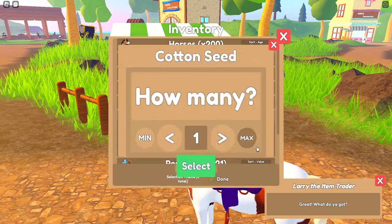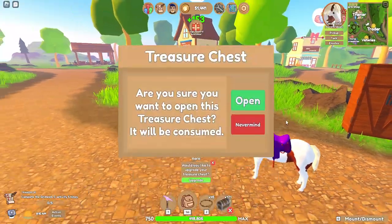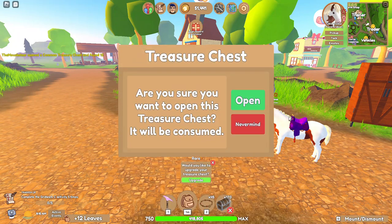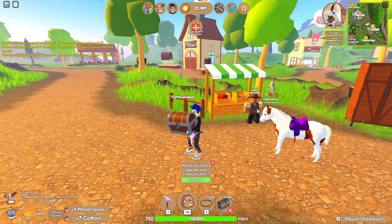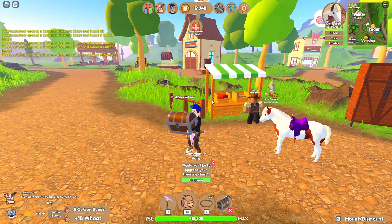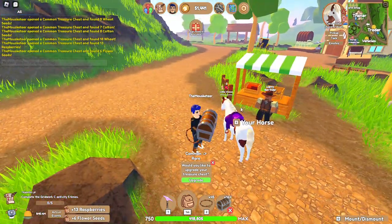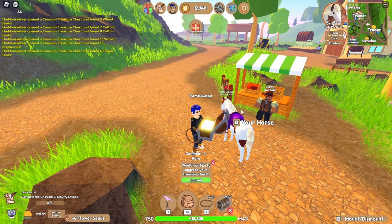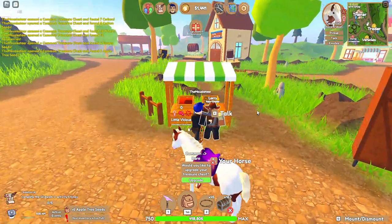I'm probably just going to sell this stuff. Alright, let's keep opening. Twelve leaves — something we don't want. Nine wheat seeds, seven cotton, eight cotton seeds — something we don't really need. Eighteen wheat — you can see the stuff popping up over here. Thirteen raspberries, six flower seeds, six apple tree seeds. My inventory is too full, alright.